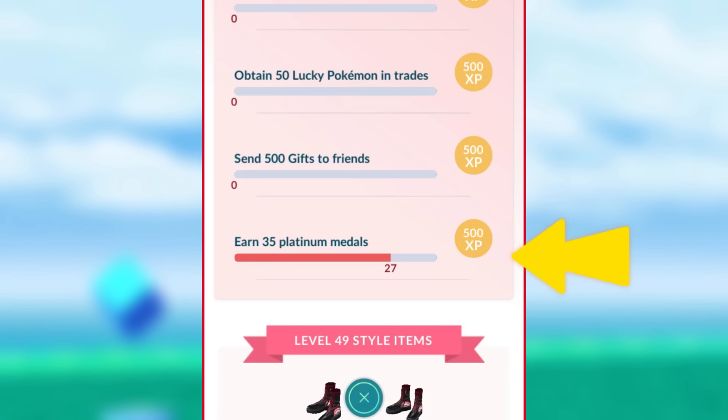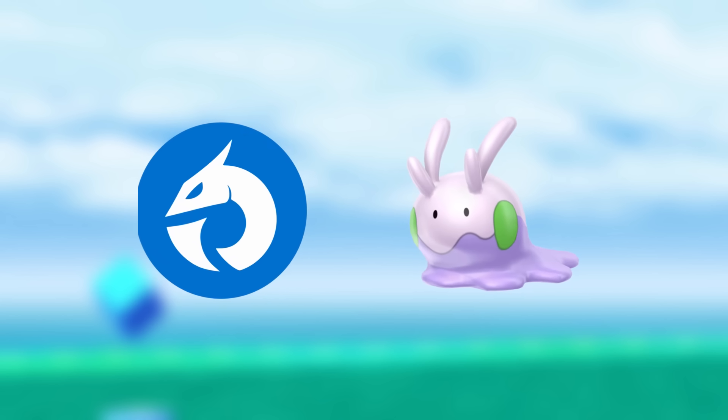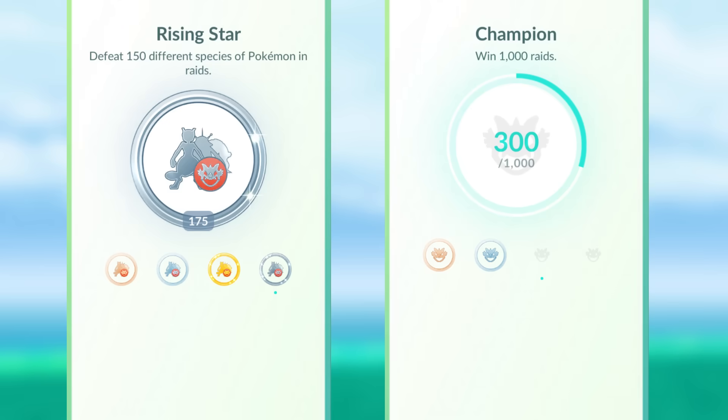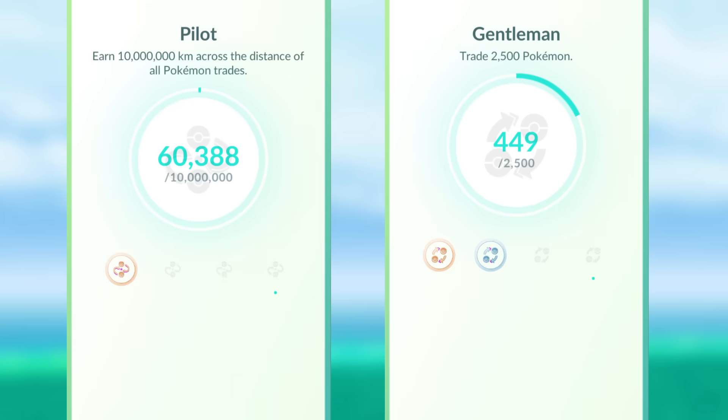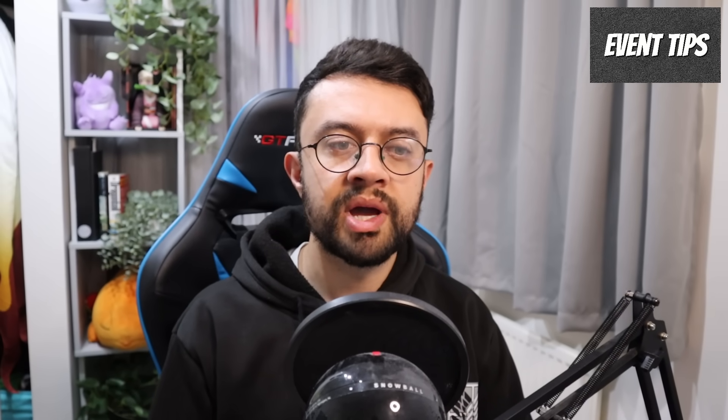With the level 49 requirements needing 35 Platinum medals, and the fact that Goomy is a Dragon type, this is a great chance to work on your Platinum Dragon Tamer medal, especially as Dragon types are generally quite rare. It might also be worth doing a Sligu raid to progress your Rising Star Platinum medal or your Champion medal. Trading during this event is worthwhile too — you get an extra special trade plus the seasonal bonus for a maximum of three trades per day, with a 50% Stardust discount. Trading helps with your Platinum Gentleman and Platinum Pilot medals, and if Pokemon were caught far apart, you'll get more Candy and a higher chance of Candy XL. Three-hour lure modules are a great way to get your Picnic Platinum medal, especially when more people are out playing on Community Day.